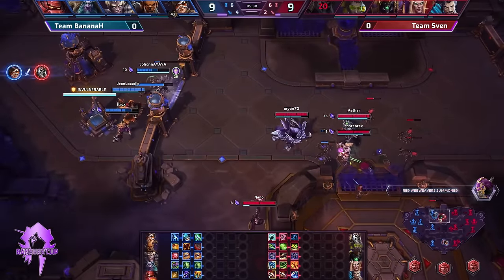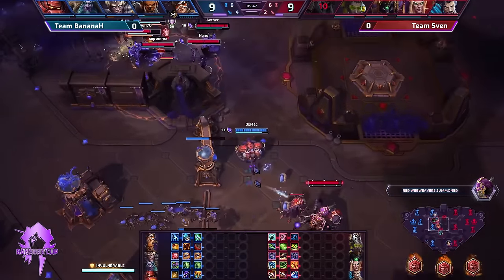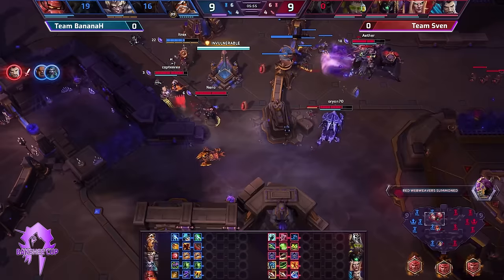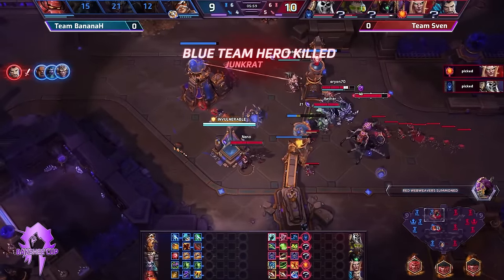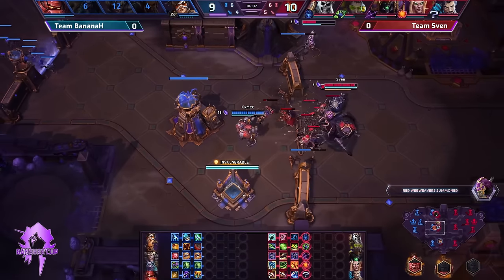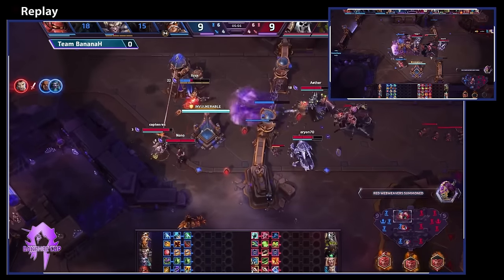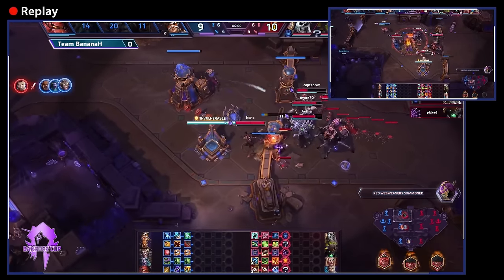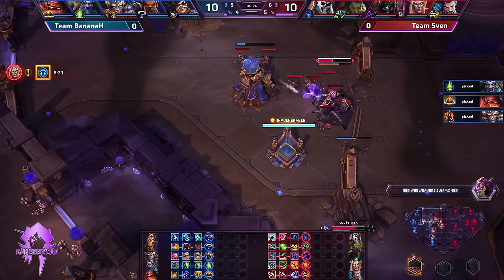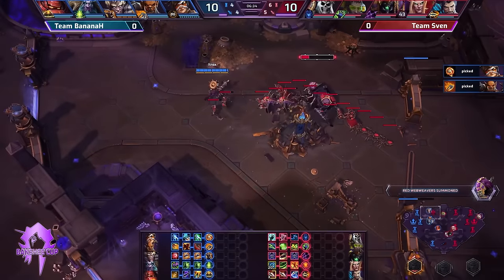Nano kills them where they stand. They now have level 10, webweavers, everything. The attack comes at the top and in the middle, and they get mad value from the first objective — burning down the fort in the middle with heroic abilities. The one at the top falls too. Five kills to four now. Huge momentum all of a sudden for Team Sven in game number one. Pulse rounds on level 10 now for Tracer, plus Decimate. Nano with the triple kill — couldn't have happened at a better moment, just as the webweavers were touching ground.